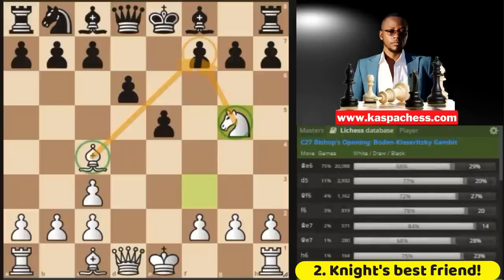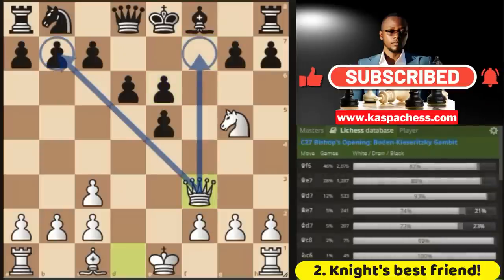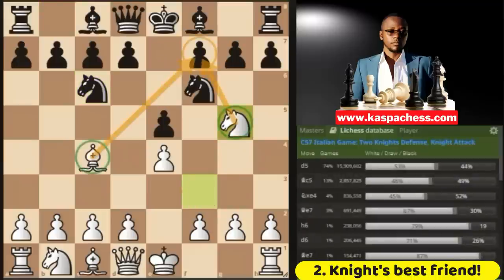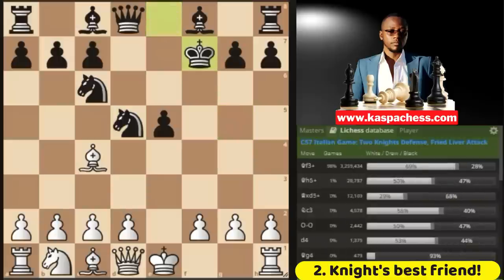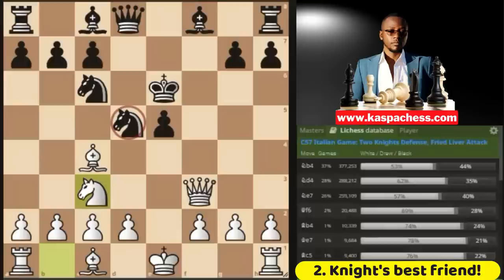A more decent example of how the bishop and knight can work together very well in the opening stage is in the fried liver attack, which arises from the two knights' defense. Here you can go knight g5, and we see that the knight and the bishop are both targeting the weak f7 pawn. So black has to play d5, but you can just take. If they take back, you can even sacrifice your knight on f7 — after black takes with his king, you will go queen f3 check. Note that black's knight is also pinned to the king by our light-squared bishop. So if king e6, you go knight c3, putting more pressure on this pinned knight.